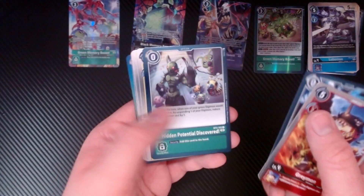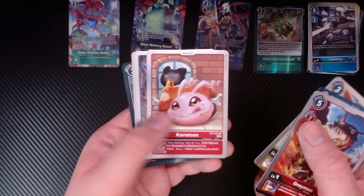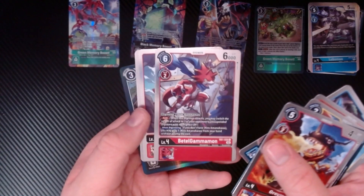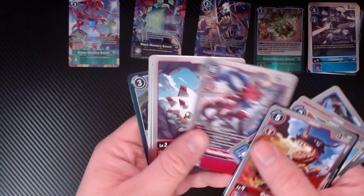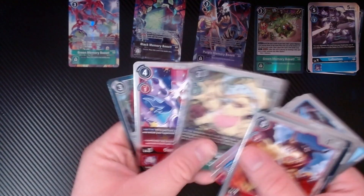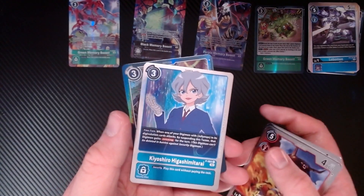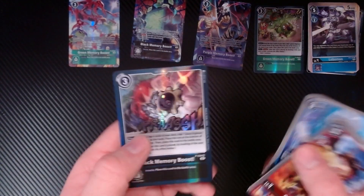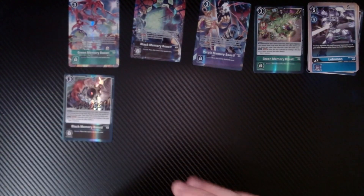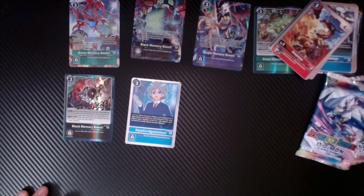Greymon, Jack Raid, Tyrannomon - I'm pretty sure all these are reprints too. Hidden Potential Discovered, Patamon, Koramon, that's beautiful, DemiVeemon, Beetlemon, Derbemon, Doramon, Damamon, Hiyoshi, Hikari, Shoutmon, black memory boost. And we'll put Hiyoshi right there - why not.